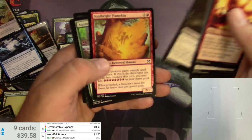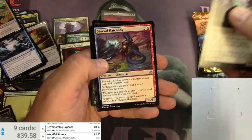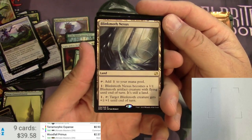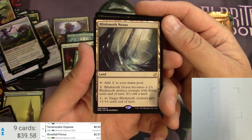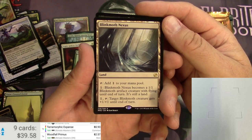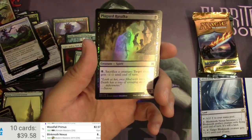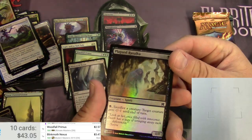Modern Masters 2015 — Scuttling Doom Engine, Flamekin, Artisan of Kozilek, Shrewd Hatchling, Tumble Magnet, and the rare is Blinkmoth Nexus. It's a land — tap to add one mana, or pay one to make it a one-one Blinkmoth artifact creature with flying until end of turn; pay one to give target Blinkmoth creature plus-one-plus-one until end of turn. Would be better with an effect like Inkmoth Nexus. About three fifty or so. Also a Plague Rusalka foil — pretty cool.